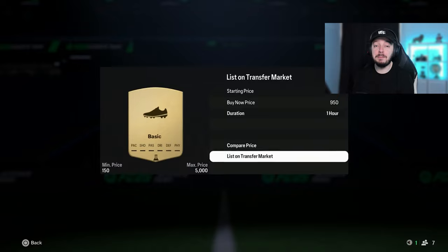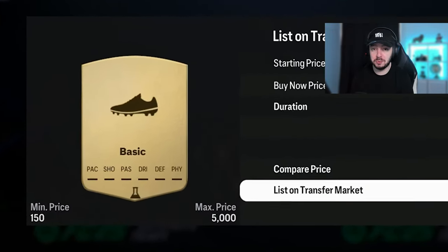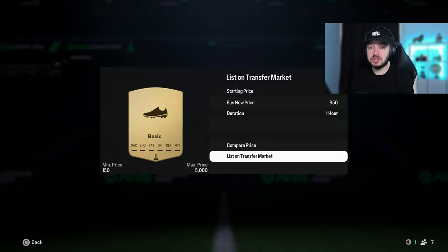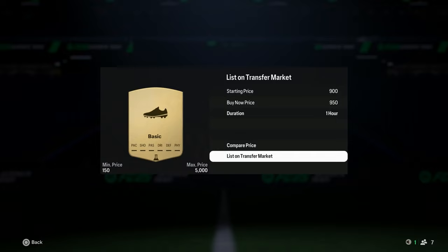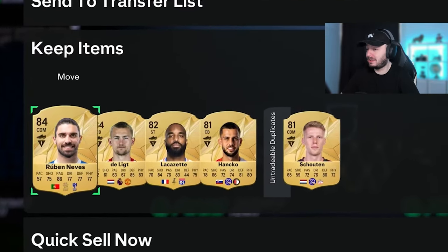If you pack a basic chemistry style they are usually worth quite a bit - around 1,000 coins at the moment. People like to buy fresh cards, cards that no one has played with yet, and a basic chemistry style usually indicates that. Some people pay more for fresh cards and this way you can kind of trick people into it. It used to be way bigger - they used to go for like 4,000 coins - but I'll take 1,000 coins.